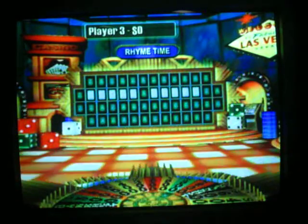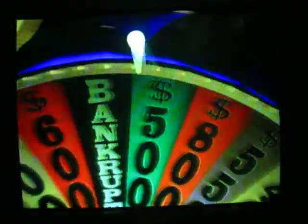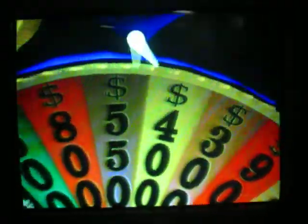We're going to Player 3. I'll spin, Vanna. 300 — it's not that big, but still. Is there an R? Two R's! Okay, very good. She's going to spin again. Come on! Oh, two R's — 800. I'll get G. No G's, sorry.